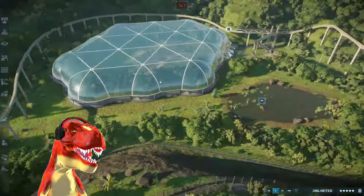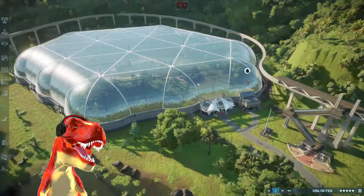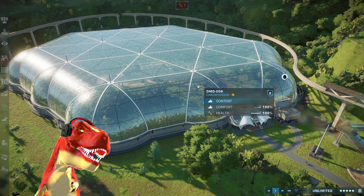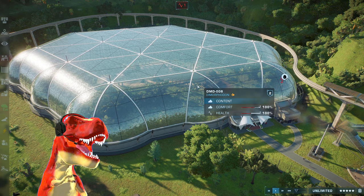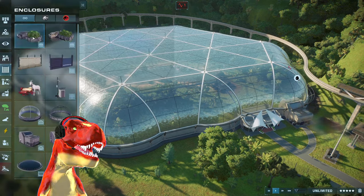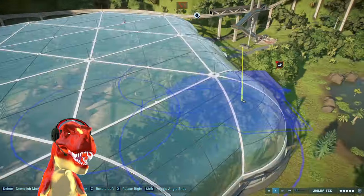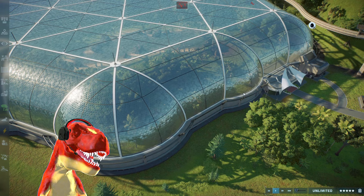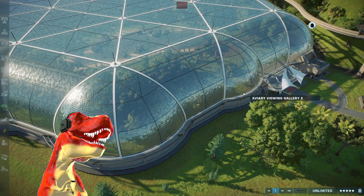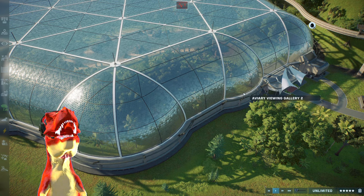Last time we did the Megalodon, but now we're headed into the aviary, and we're going to see if the Indominus Rex — the dinosaur hybrid from Jurassic World — can actually battle and hunt down pterosaurs with these terrain tools. We are going to release the Indominus Rex, because it can't actually break into the aviary when it broke out from its own enclosure in this game.